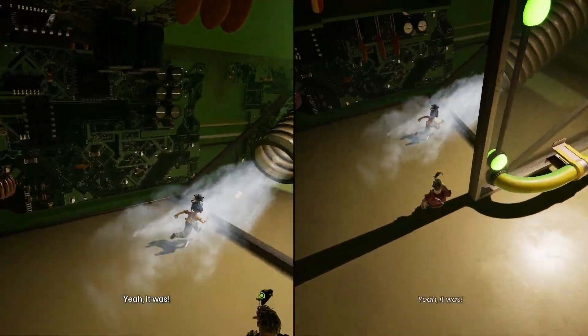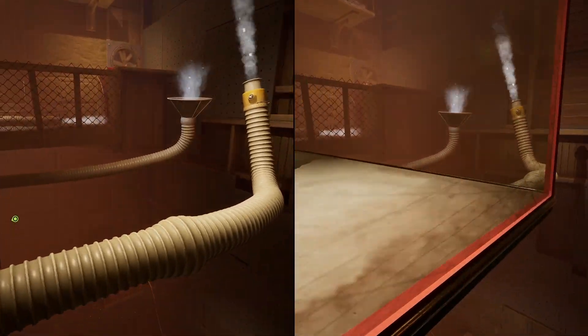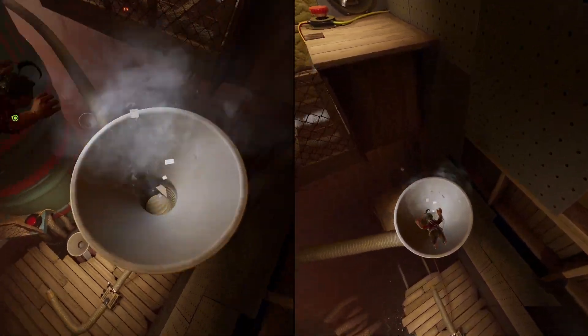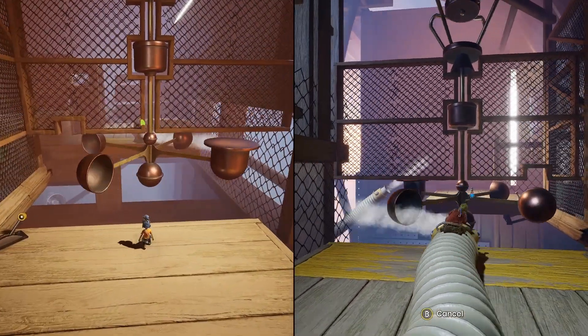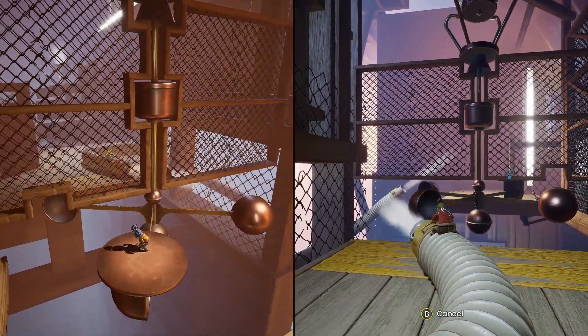From a visual perspective, It Takes Two is breathtaking. There were numerous occasions where I was just in awe of what the game was throwing at me and I had to pick my jaw up off the floor, literally. Mechanically, the game uses the same formula as A Way Out, Hazelight's previous game, where you get a split screen and you see your partner at all times.